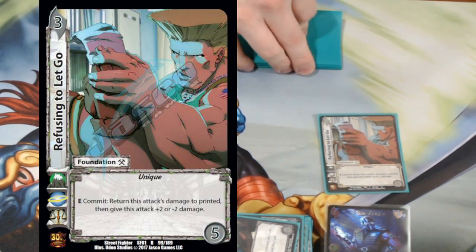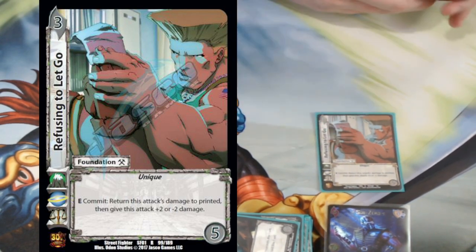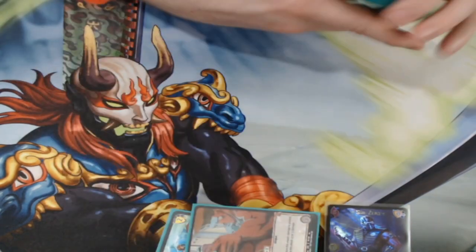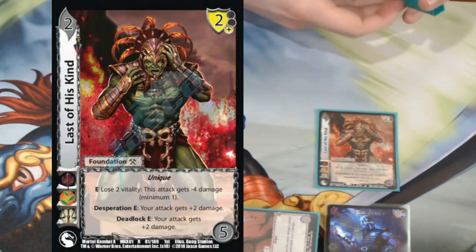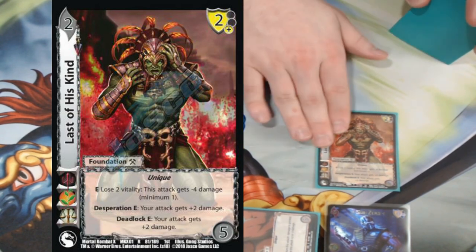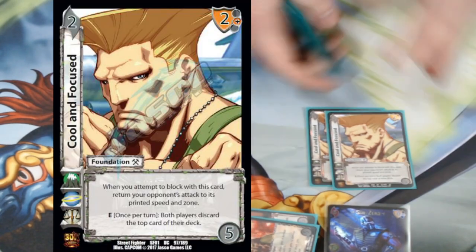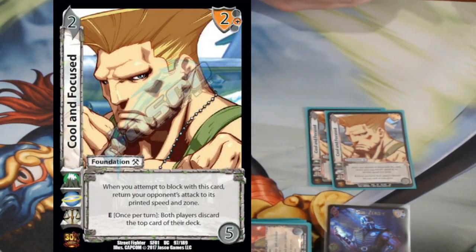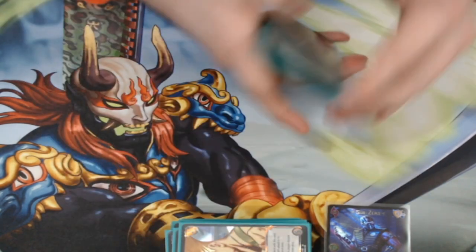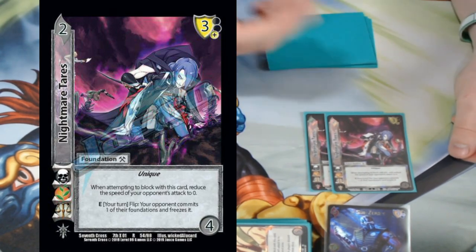On defense: we're playing one Refusing to Let Go. Sub Zero literally does zero things on my opponent's turn, and unless you can figure out how to make a reversal happen, this is one of the best defensive cards in the game — return it to printed damage, then minus two damage, with a last option of pay two for minus four damage. So essentially pay two to not take two. Desperation and deadlock: your attacks get plus two damage, which is very strong. We're also playing Double Cool and Focus — I need to block with all my good stuff. It returns speed to printed.